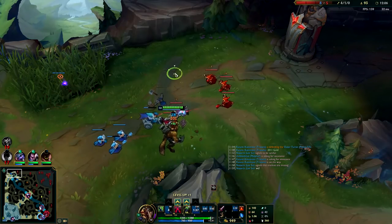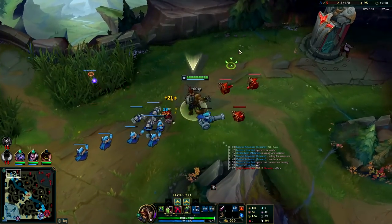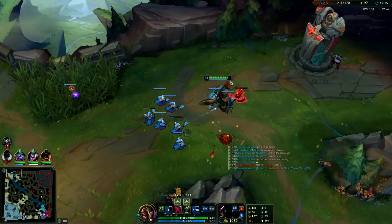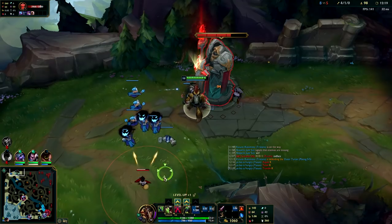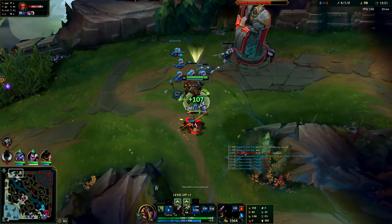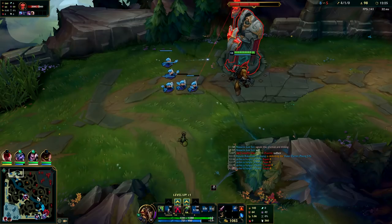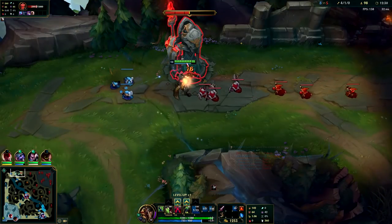Full HP, full mana - the Warwick infinite mana bug is actually so strong. Once you get your BOTRK or your Wits End you're even stronger. He is an AP matchup so I could have gone Wits End - I wanted the BOTRK for the slow, felt like it would be a little stronger. Going to break that for the 10 gold and move on to his turret plates. I see Talon is mid, I think I can get another plate here.